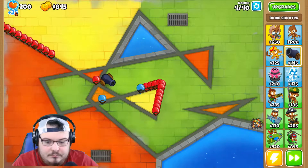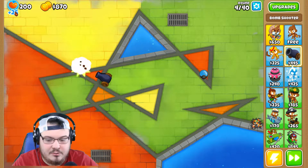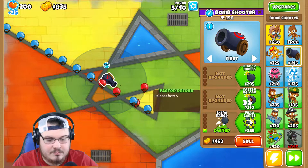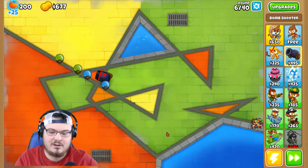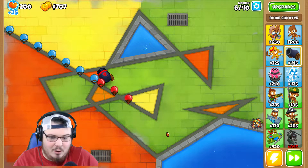So what upgrades do I want to go with first? I think I want to go with extra range, and we'll go with bigger bombs so it pops more. That's going to be our first tower's route. I think it'll do good — I think — I hope.